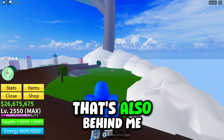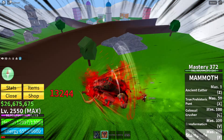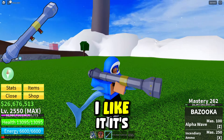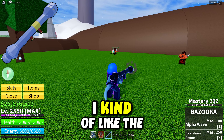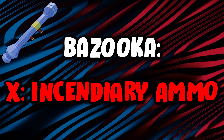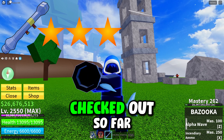The next gun is from the Whisper boss. We equipped mammoth and took him down — and we got the bazooka first try. The model is pretty decent, pretty giant. The M1 shoots a little rocket, which is actually kind of cool. The Z ability Alpha Wave is similar to one of the other guns we saw earlier but way bigger and way better. The X ability is Incendiary Ammo. I'm giving the bazooka three stars because it's better than a lot of the other guns we've checked out so far.